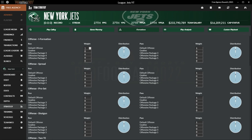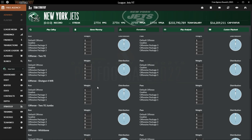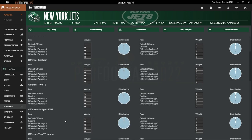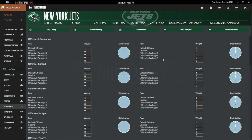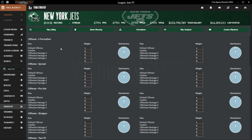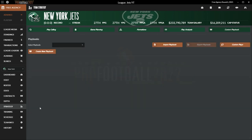Looking at formations — these are the different offensive packages under the depth chart. We're telling the game to use the default offense in most situations, but if we're on goal line we can switch to a specific package that changes the depth chart. For example, if we're running the spread and set offensive package three, it changes the depth chart accordingly. Play analysis has nothing yet. We can set individual plays but I have no interest in doing that right now.